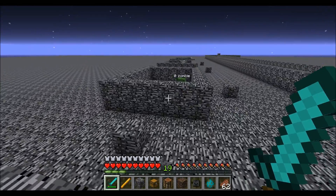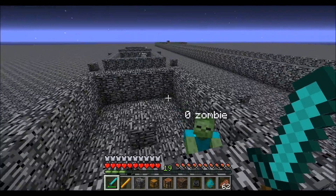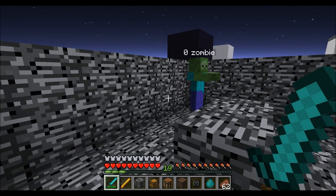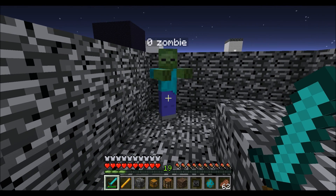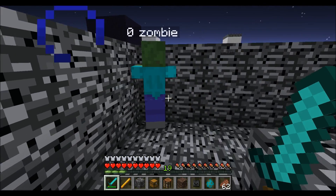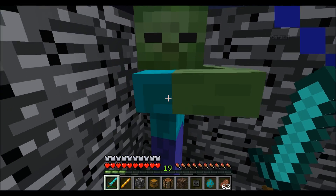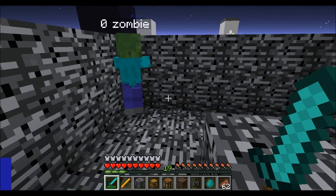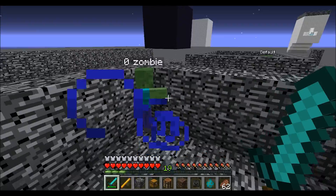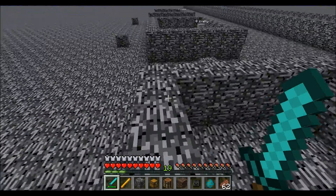I gave this zombie a follow distance of 0. He's not going to notice me because he's got a follow distance of 0. Maybe if I get right up next to him he'll smack me because I'm within 0 blocks of him. Then he'll knock me far enough away so that he'll lose track of me because I'm outside of 0 follow distance.